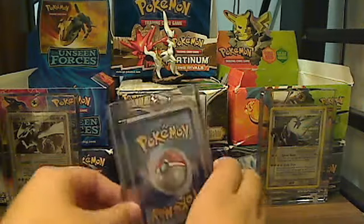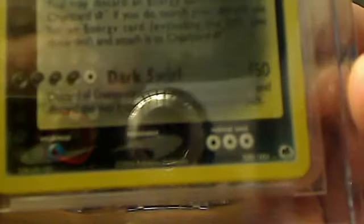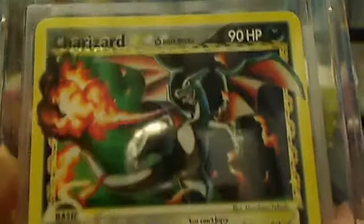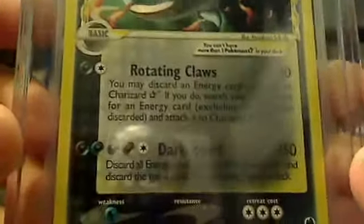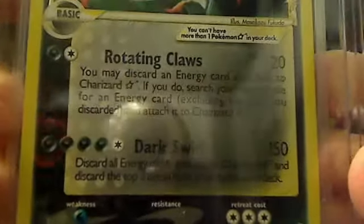Okay, number 2. We have a Charizard Gold Star. This is probably the best condition card I have — this is like gem. You can't see anything on it. It's perfect. Charizard Gold Star. I've been told this is the best gold star there is. It's either that or Rayquaza, or Mew. Dark Spiral Rotating Pop — that's nice.